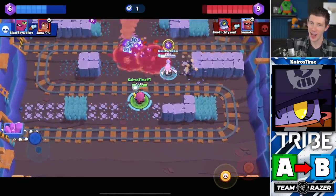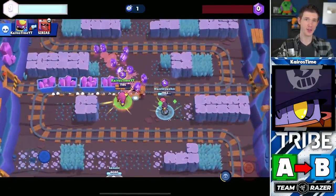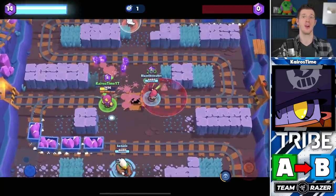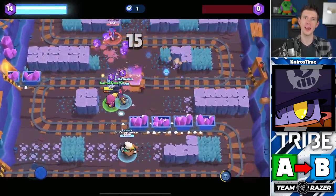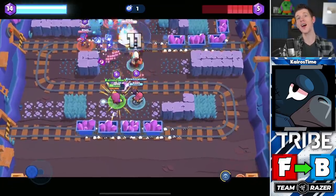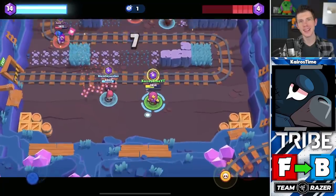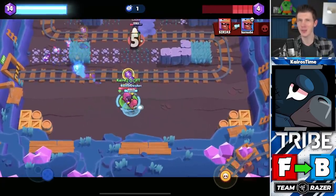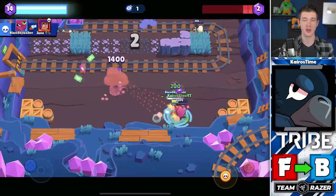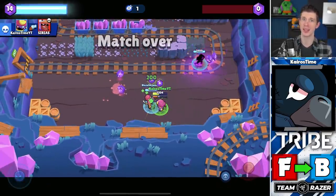Daryl is moving down from A tier into B tier. Despite his slight buff, stronger options still exist within the mode, and while he does synergize with Poco, he doesn't see much competitive play. Crow is also moving up from F tier into B tier — a buff was exactly what he needed to see at least a little viability in Gem Grab again. Increased damage to his main attack allows him to act as a greater deterrent for brawlers trying to push up the lanes.